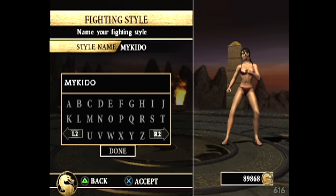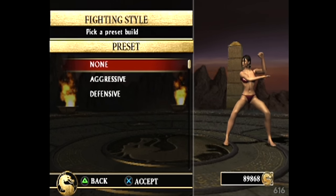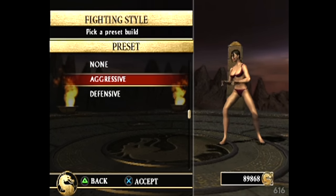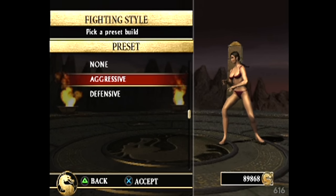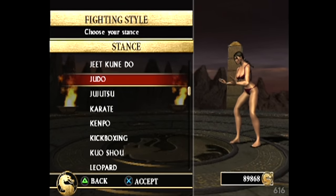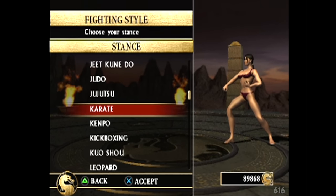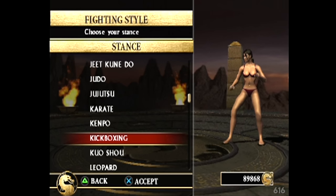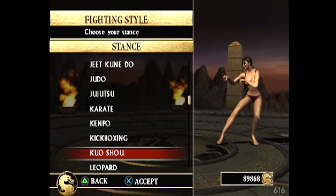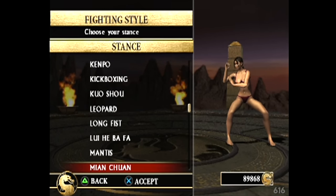Now fighting style - oh, we get to name the stance. Pick a preset build. What the fuck does that mean? I like this one the most - it's very Bruce Lee. Now the stance: Jujutsu. Let's see which one we like best. Karate - that is right out of Deadly Alliance, that's the Sub-Zero stance. I do like the kickboxing look. That's Reptile from Deadly Alliance. We got a lot to work with here.